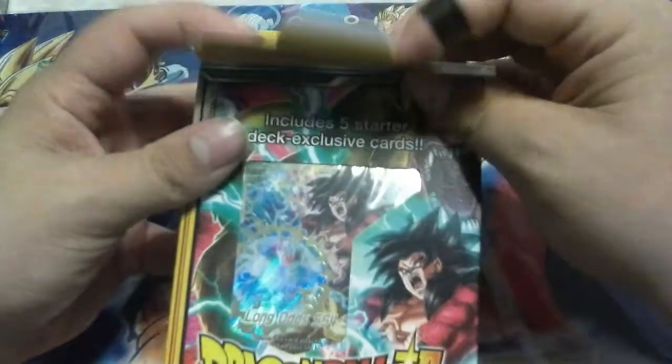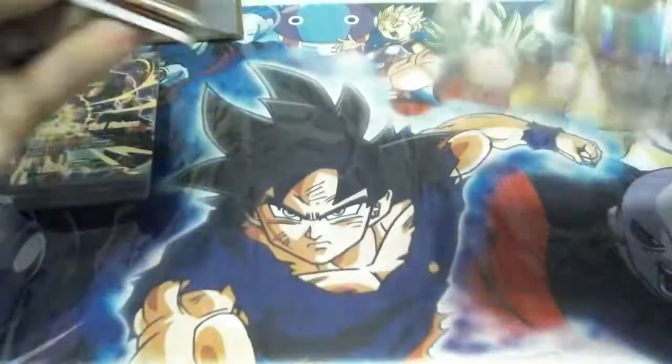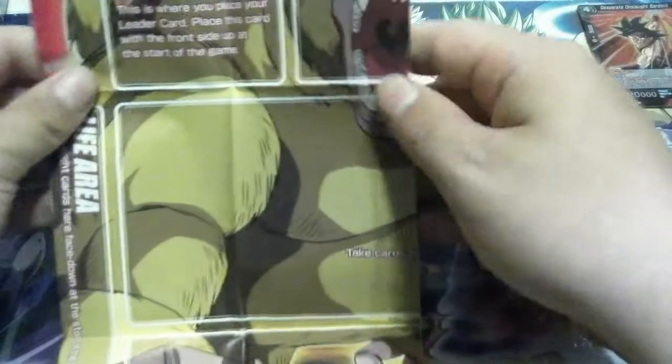Now we're going to pop the tape on the side here and get into the Crimson Saiyan. Once you have the tape sliced, you just slide your thumb under there and pop the little tab out of the support. And this would be another mat — I don't think this particular mat's been showcased, but this has got a giant Great Ape Goku on it. Giant Gold Ape Super Saiyan craziness.